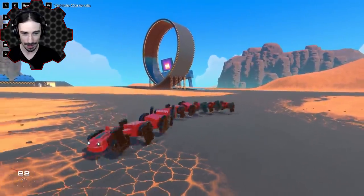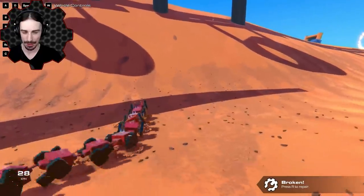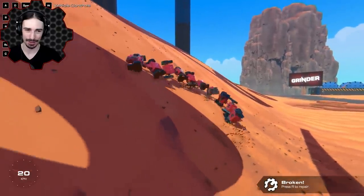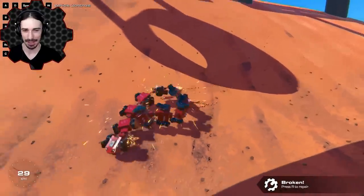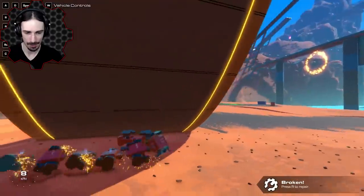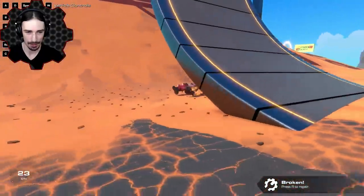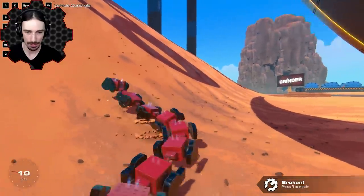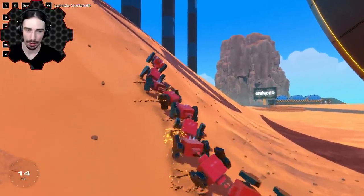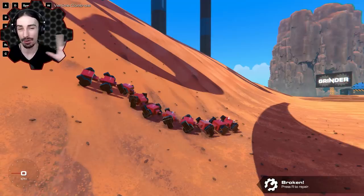Now we have the ultimate test — does this thing actually go over obstacles the same way his does? Whoa, look what happens when I don't use the thrusters — the head lifts off the ground, we have almost a flying centipede! Okay, back towards the ground. That actually does make a difference. Now can we actually get up a hill? This would have been so much easier with wheels. We're losing traction, we're sliding down. Let's back up and try again.